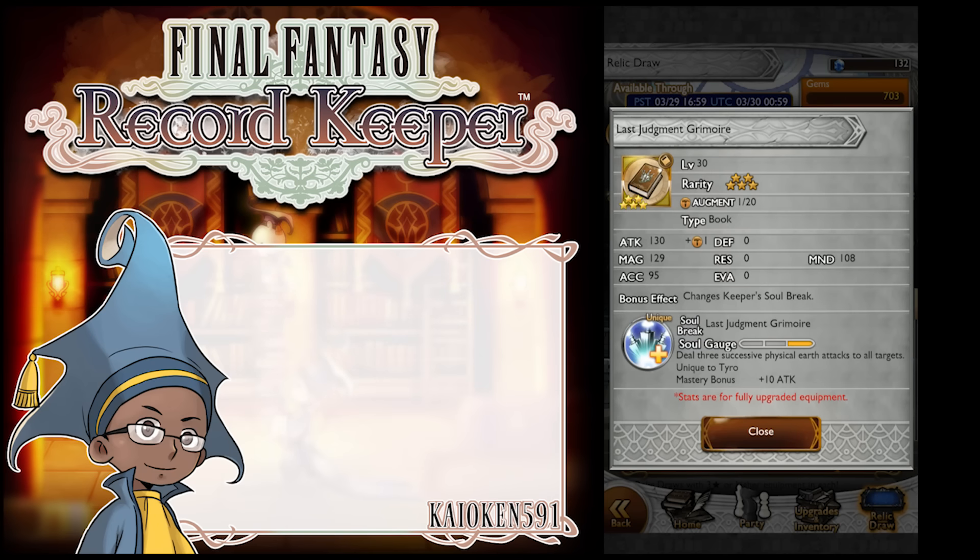It deals 360 after physical Earth attacks to all targets, unique to Tyro obviously, plus 10 attack for mastery. The 10 attack is nice — it allows Tyro to hit harder as your support character, assuming you're using a Grimoire. That'll be good.